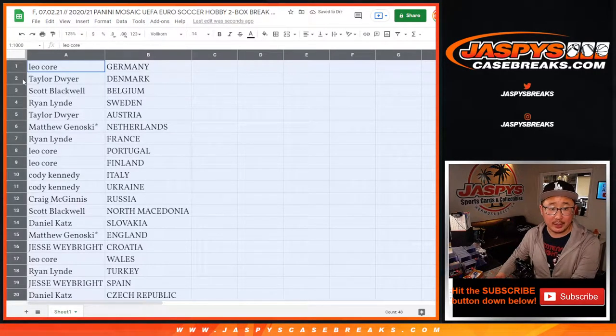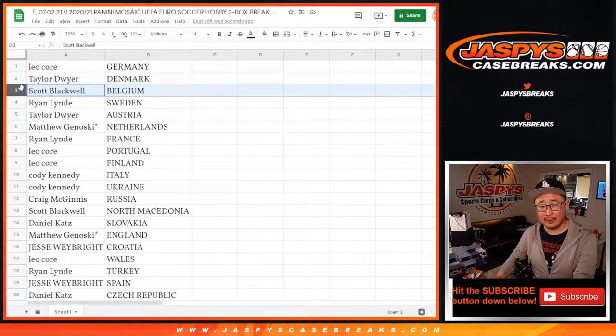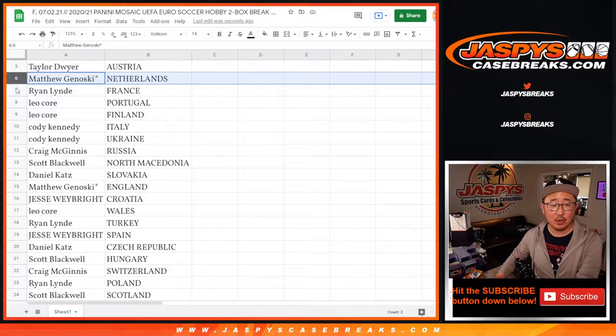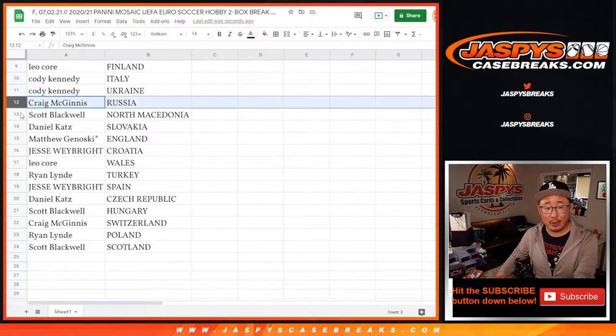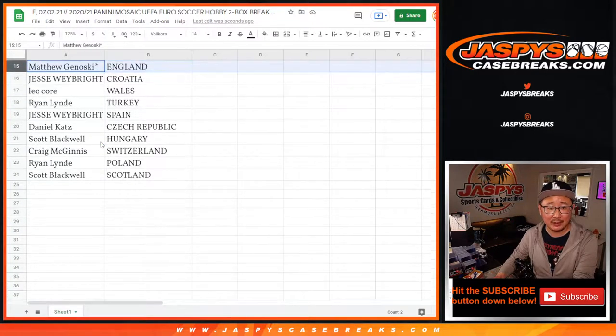Leo with Germany. Taylor with Denmark — I think they're playing tomorrow. Belgium fell to the Italians today, I feel like they had a lot of chances. Ryan with Sweden. Taylor with Austria. Matthew with the Netherlands. Ryan with France. Leo with Portugal and Finland. Cody with Italy — Italians are looking good — and Ukraine. Craig with Russia. Scott with North Macedonia. Daniel with Slovakia. Matthew with England.